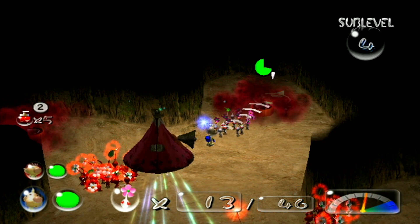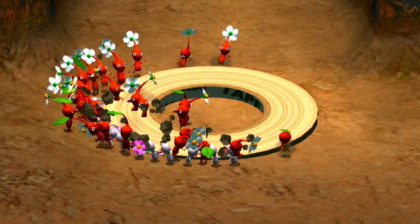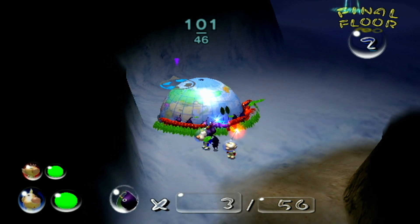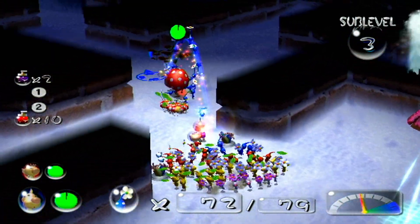White Pikmin are smaller than the other types but also faster, are immune to poison, and can detect treasures buried completely underground. Purple Pikmin are the slowest but also the strongest, able to lift ten times as much as other Pikmin. Then there's the Bulbmin, which look like Bulborbs, are immune to all hazards, but cannot leave the underground areas.